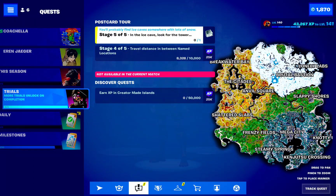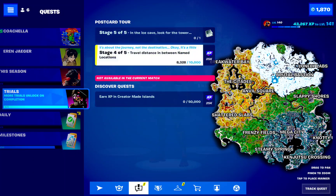The second quest is a travel distance between named locations. It's a quest made by Steps — it's 2500 meters. It doesn't make much sense because whatever you walk around the map you get it, since it's between named locations. I walked around and it was working, so wherever you go I think it's working — it will just complete by playing.